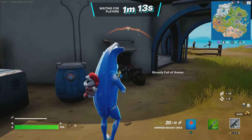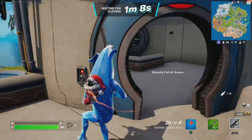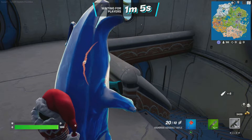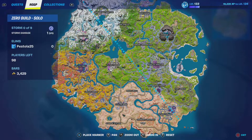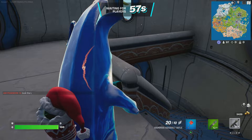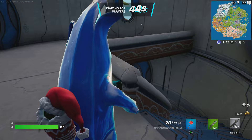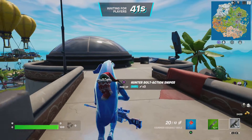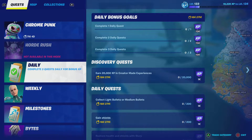So the first one I'm going to show you is the goo gun one. I'm pretty sure most of you will know how to do it. All you have to do is find an explosive goo gun anywhere. For me, I like to go to Tilted Towers to find one, because there's a lot of buildings there and that's the place I find them most. Then I use the goo gun on the buildings 50 times, and then you'll get it. That one's very easy, and I think that one gets you the emote.